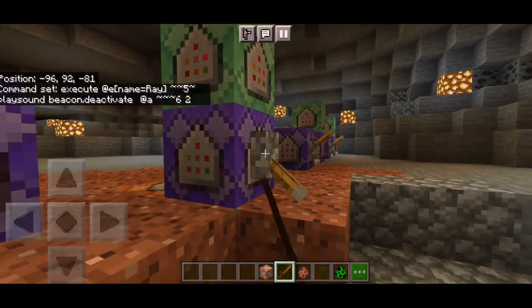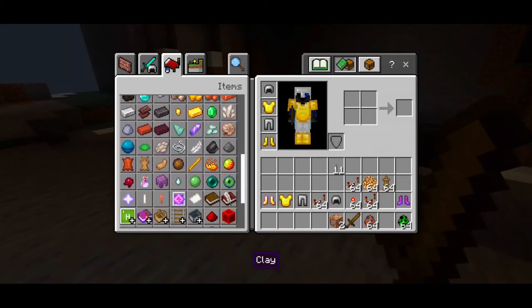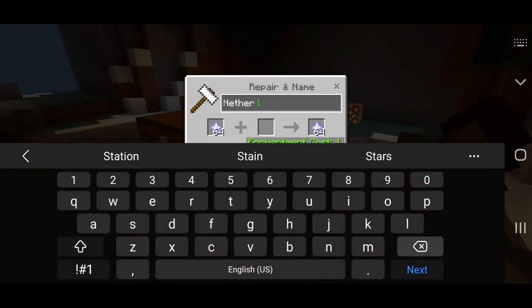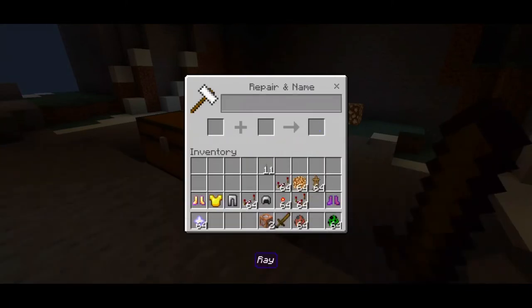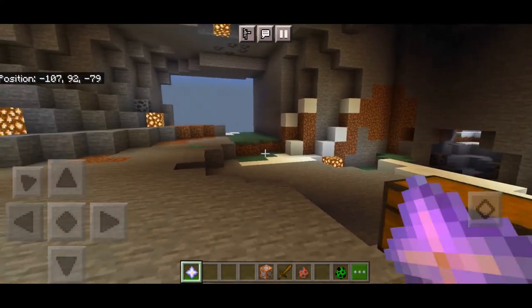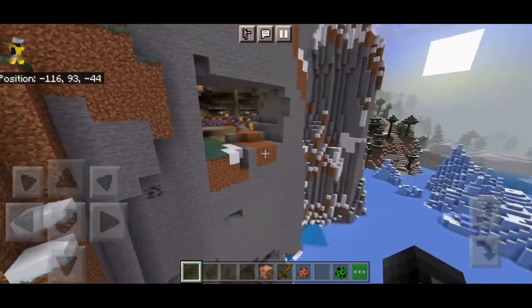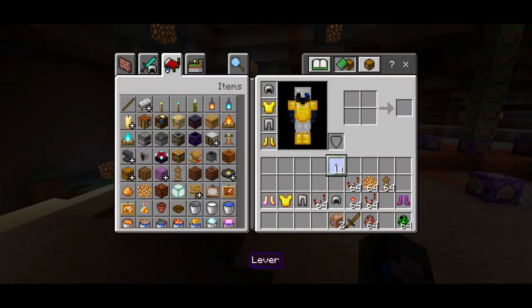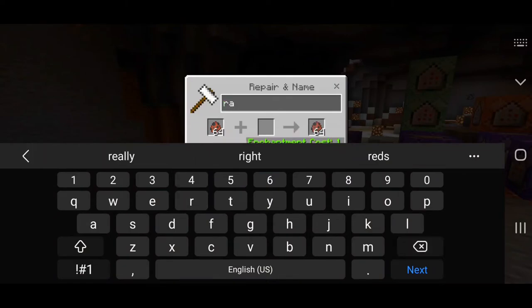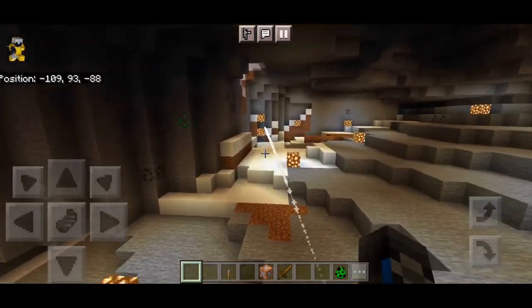Just flick the scoreboard on one more time, leave that one on, and get your items. You can choose any kind of item to use as a repulsor ray — for example, a nether star. Go to the anvil and rename it to 'Ray' with a capital R, then lowercase 'ay'. Drop the item to shoot it. As you can see, you can use any kind of item to create a repulsor ray. You can even use a hoglin spawn egg to create the ray and shoot it just like that — here we go!